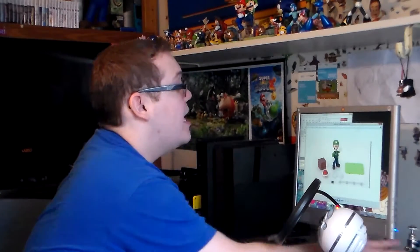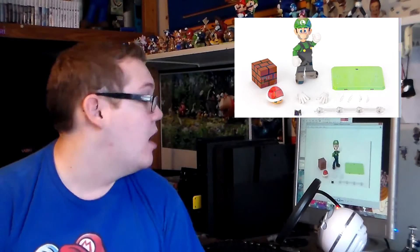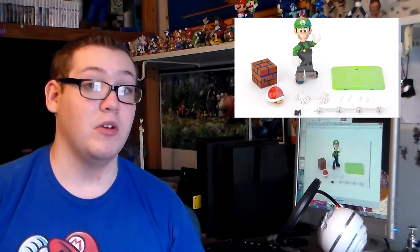The first picture shows what the figure itself is going to come with — this should be the standard set. We don't have any release date or prices just yet. Luigi is going to come with the figure itself, a standard brick, and a red shell.